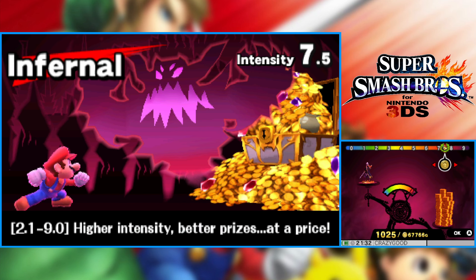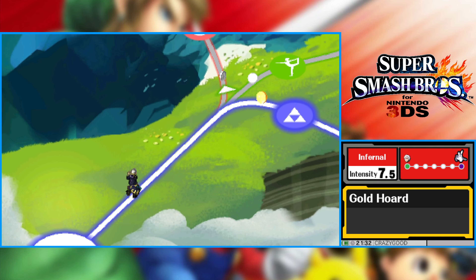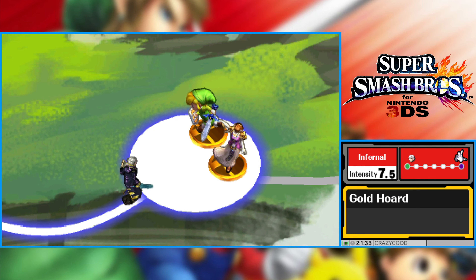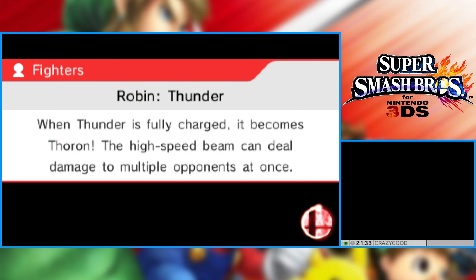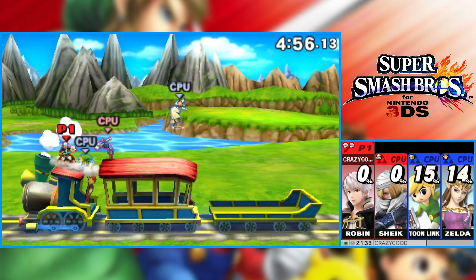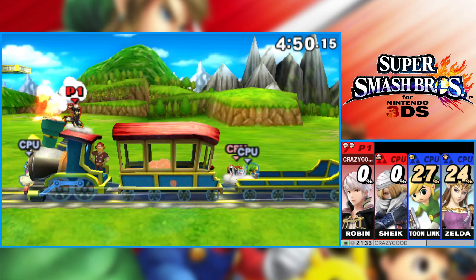Everyone in the Smash community is always on about female Robin being the best. There are actually a few characters where you can pick between male or female versions, and everyone's like, 'Female's the best, male sucks.' I personally like male more, if I'm being honest — maybe because it's the default. There's another character which has both male and female where the female is the default, and I choose the female for that one. So it changes for me, but typically whichever one's the default is the one I tend to pick.